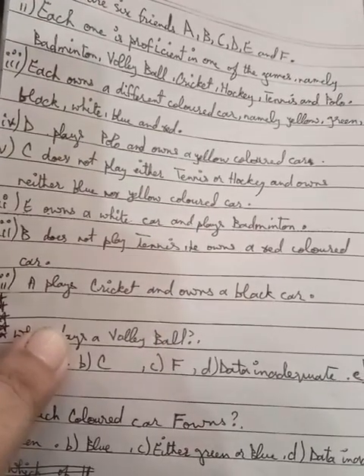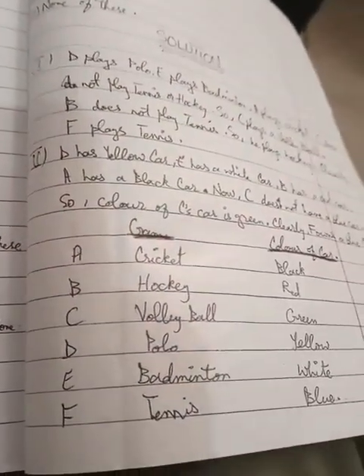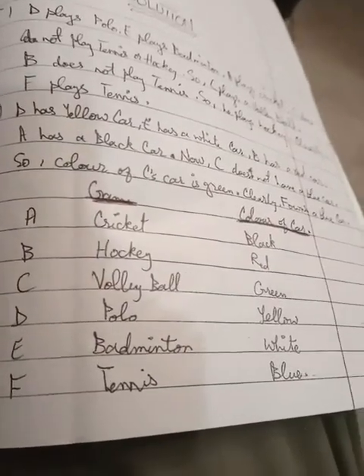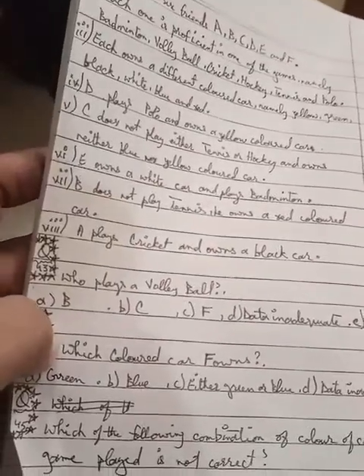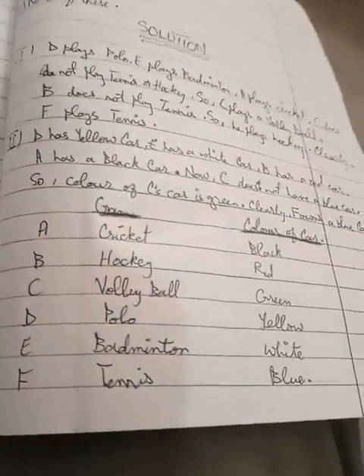B does not play tennis, so B plays hockey. That leaves F with tennis and a blue car. C plays volleyball and has the green car.